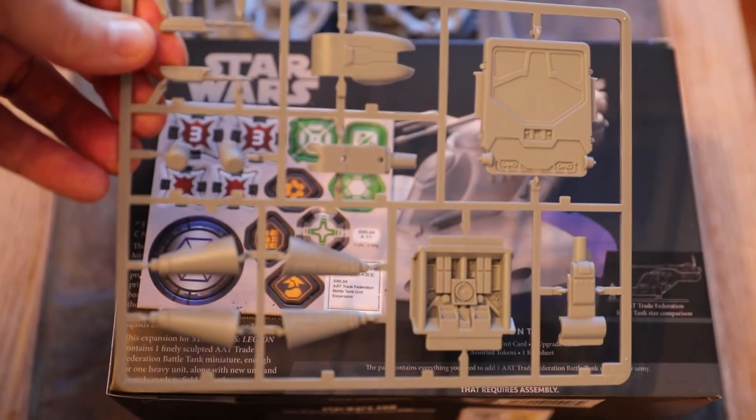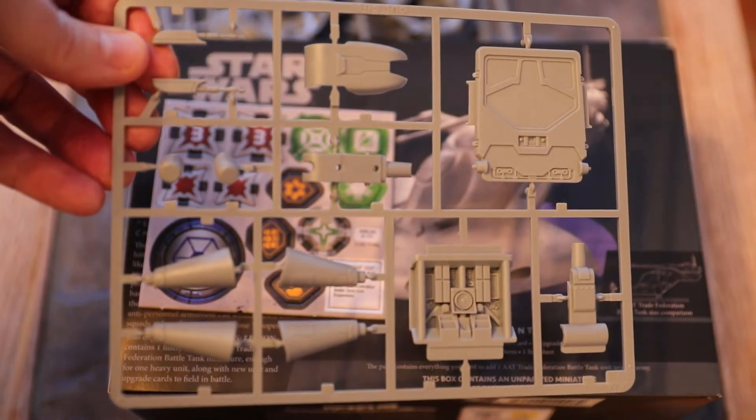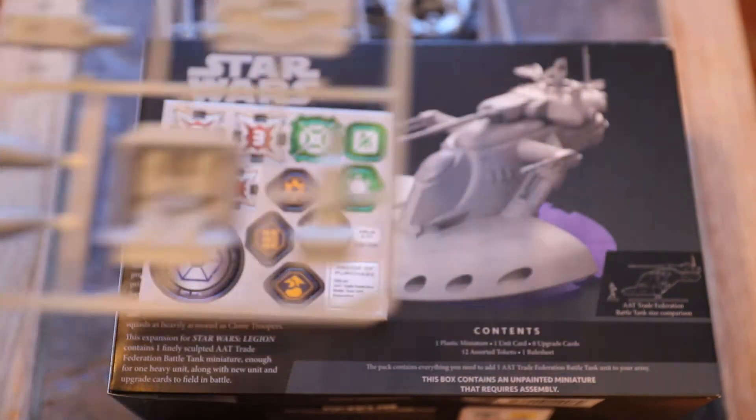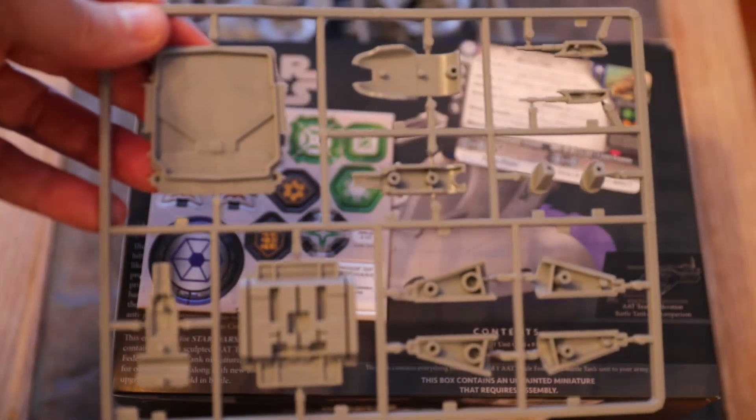Hover ground: you can reverse, strafe, and standby — you are treated as a ground vehicle by other units. Weak point 2, rear. So sort of like T-47 stuff.